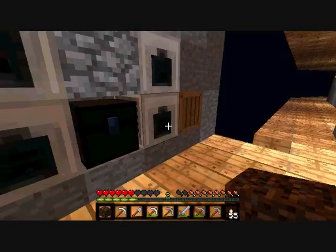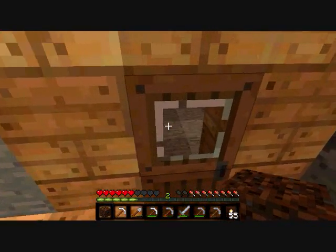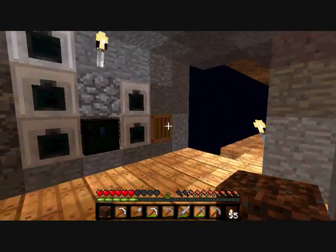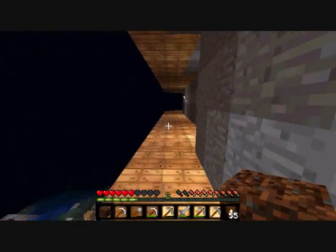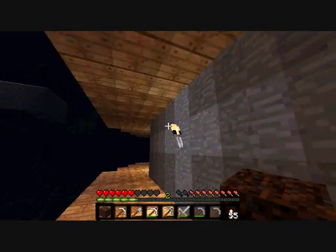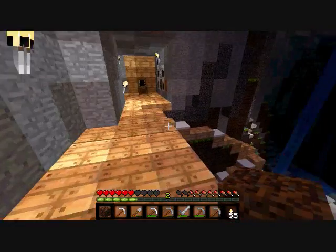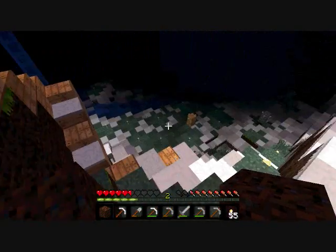So I guess I'm just going to show you, or give you a tour of the world. This is the main hub, I guess you can say. I have an archway right here that goes around the mountain — there's really no point to it, I just like to have it there. This is the stairs to get up.